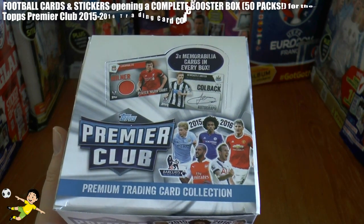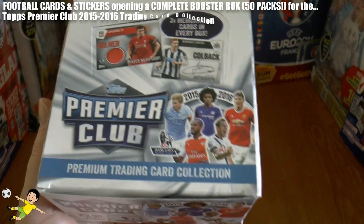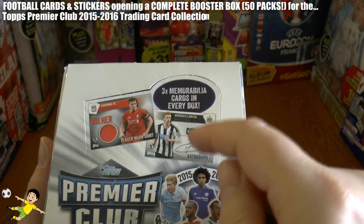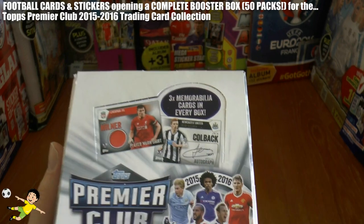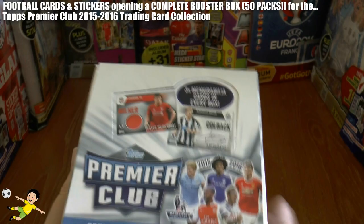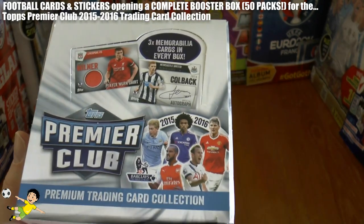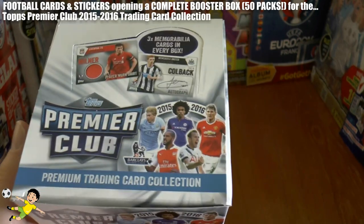Allegedly a premium trading card collection — as you see there, you're guaranteed three memorabilia cards in every box, which consists of either two signatures and a shirt card, or two shirt cards and an autograph card. And if you haven't already seen our 'How to Cheat and Get Shirt Cards' video, then be sure to check that out on the Football Cards and Stickers YouTube channel.